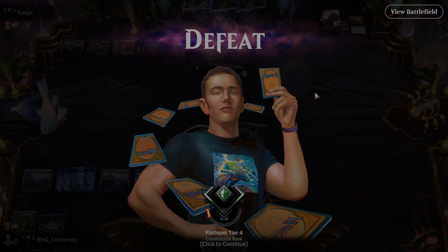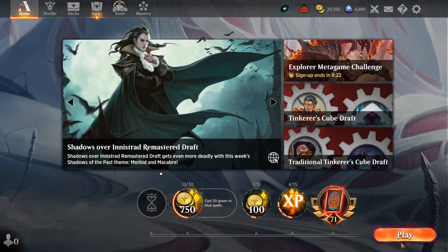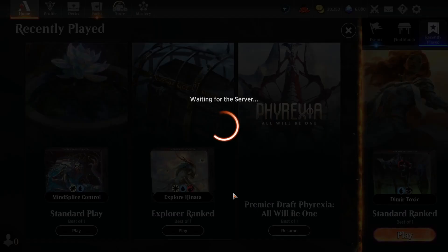A little bit slow. Maybe it was right to not take the swamp but take the Drown in Ichor instead. Hindsight, right? Who would have known that I only draw lands? I never draw lands in my life.